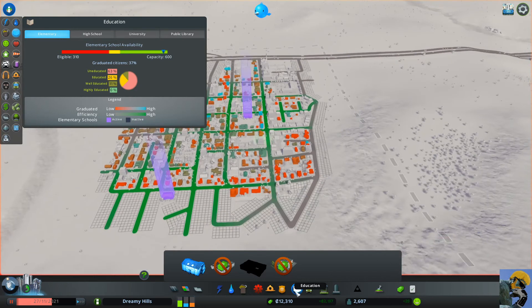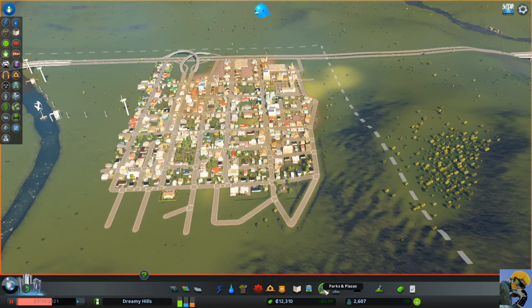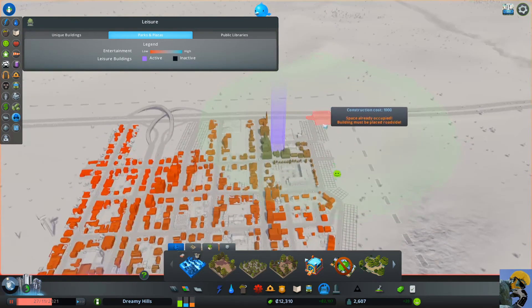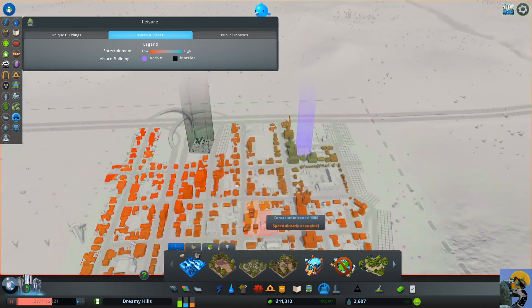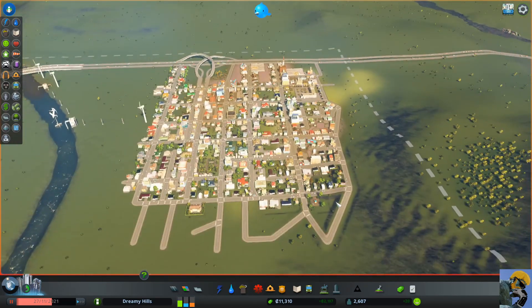Education is much better now, high school is functioning, though I still can't build a university yet. I need a library but it's really expensive. I could build one of these cool parks though — just to take people's minds off the pollution. Don't worry about the pollution when we've got all these parks, right? Alright, I'm going to stop here with Cities: Skylines and switch over to Dungeon Crawl Stone Soup.